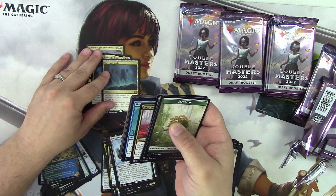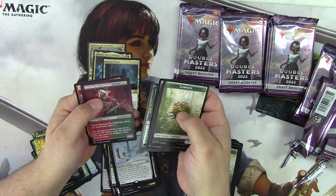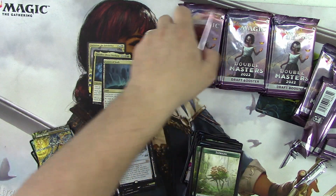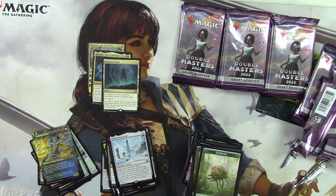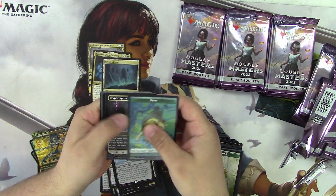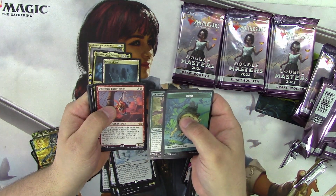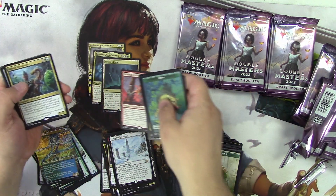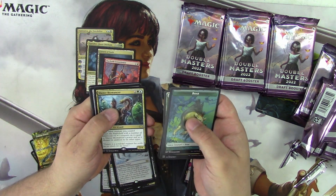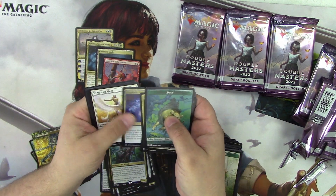Let's spread these out just a little bit. Any extended arts in here? Tree Burning Emissary — that's nice, look at that. Moving on. I will say I would like to see some different Mythics. Dockside Extortionist — that's one we're looking for! Look at that. That feels alright. Master Biomancer. Any extended arts in here? I love extended arts.